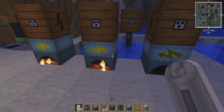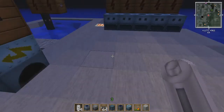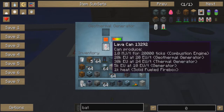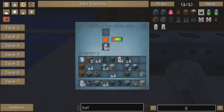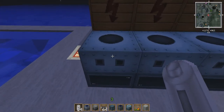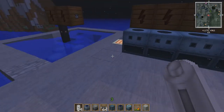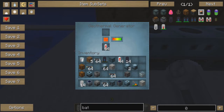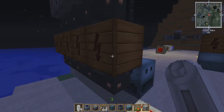A decent alternative to generators, and maybe the next step in your technological cycle, are these geothermal generators. They run on lava. Similar to the magmatic engines, you have to have lava coming into these in order for them to produce electricity, or EUs. These produce a higher amount of energy than the regular generators do, but of course coal is a lot easier to come by than lava is. I'm using lava cans from creative just to charge them up, and they're attached by copper cable to these bat boxes.